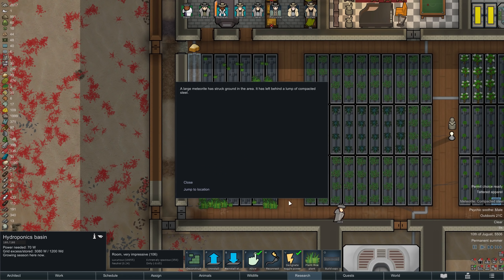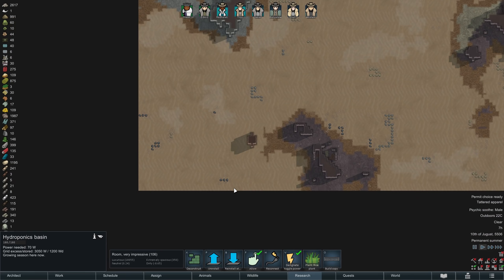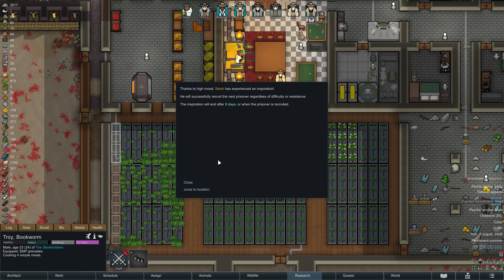With the crash of a steel meteorite, our lucky streak continues, even though it has come down at the far edge of the map. Things keep going well as Dake now receives a recruitment inspiration, which means his next attempt to recruit a prisoner is guaranteed to succeed. I'm not quite sure if we'll make use of that — at the moment the eight people we have might do just fine — but if someone intriguing comes along we have options, and again the clock is ticking.